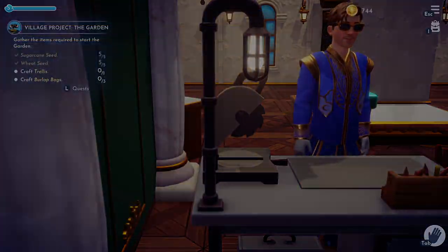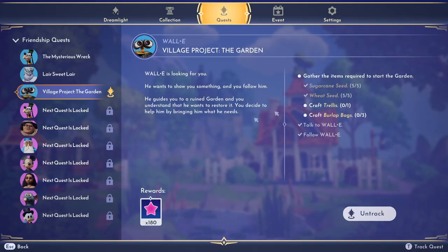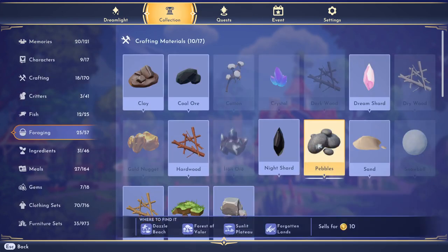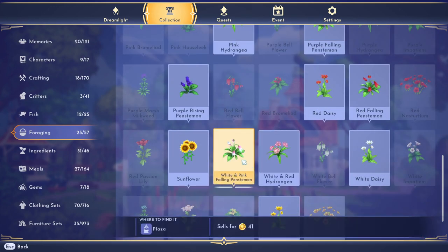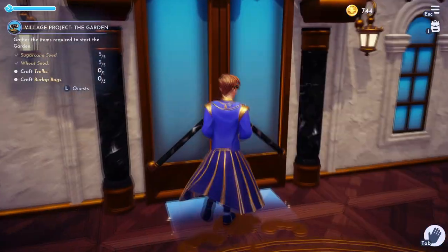White and pink — I can't say that word properly. Let me look in my collections under crafting and forging. White and pink flowers are found in the plaza, so let's go find those first and then find the rest of the things we need.